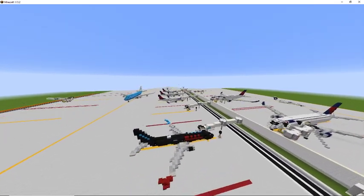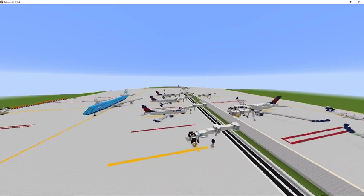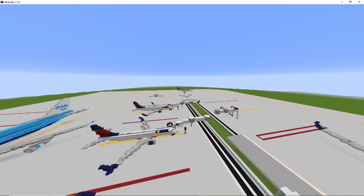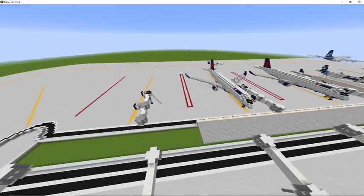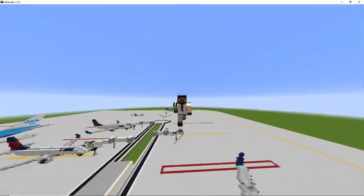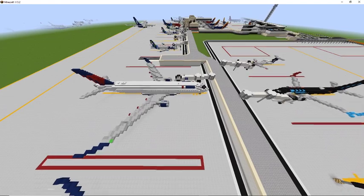What I am doing for all of you guys watching, and anyone on the Aero Team Discord — anyone can join this, it's nice and simple. You can use any text pack you want. What it is, is you have to build an airport in either 1 to 1 scale, 1.5 to 1 scale, or any scale you want.